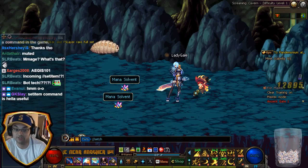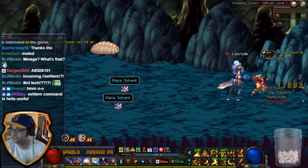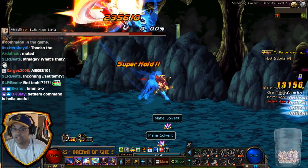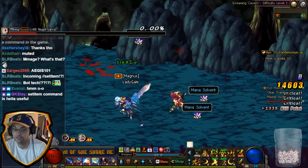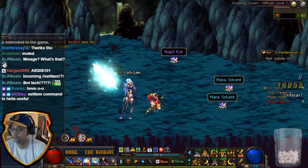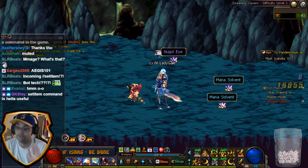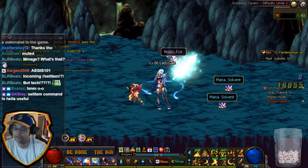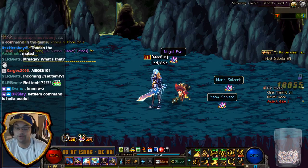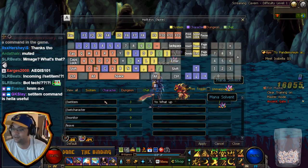//set character — I have this mapped to zero, but I'll type it in chat to show you. It moves you to a default location on the map. The reason for this is that some skills may get you stuck in walls or out of bounds. Using //set character will move your character to a default in-bounds location. Things like certain awakening skills can put you out of bounds. That's number two.